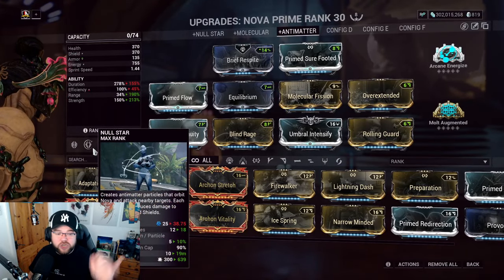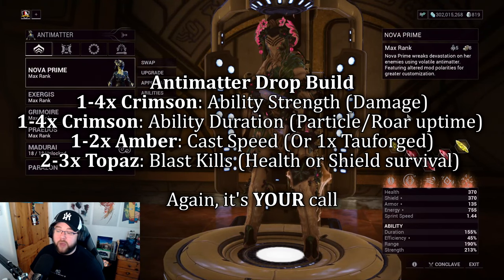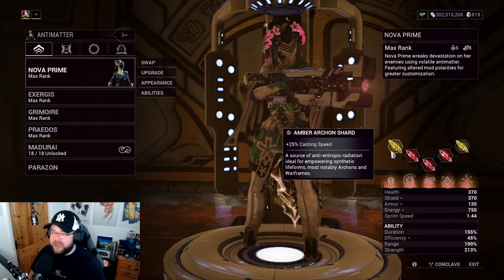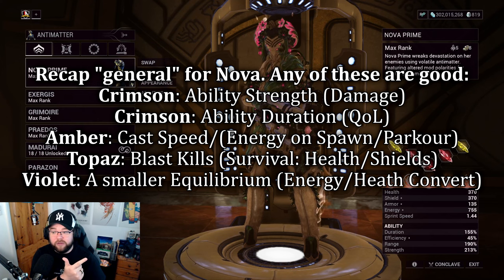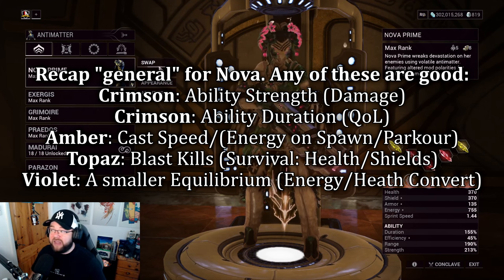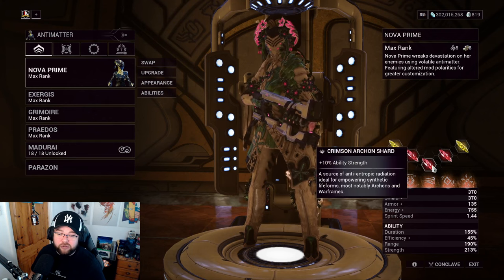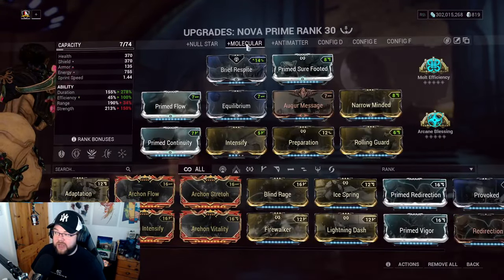For the support Molecular build, the casting speed shard is there just to get the prime out quickly — but I probably still don't need it and could swap it for more duration instead. More duration means further spread across tile sets — though in smaller tile sets it's wasted if the prime pushes off the map. Flex it to your preference. I'm considering two Topaz for blast, two duration shards, plus one Tauforged casting speed.